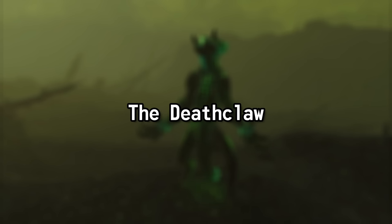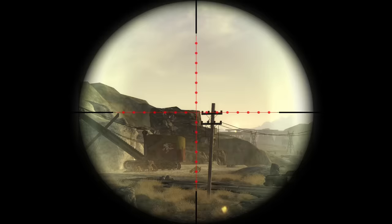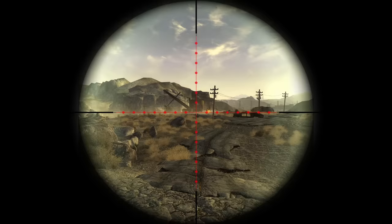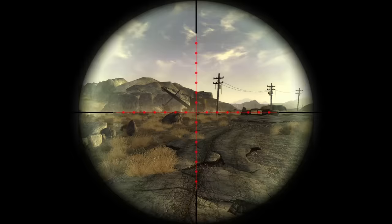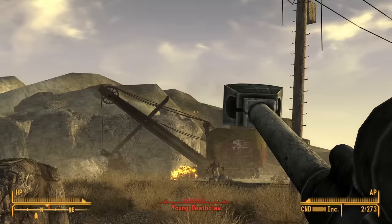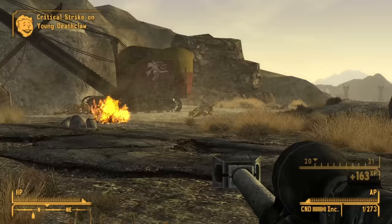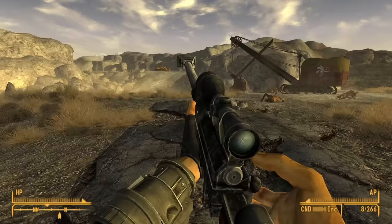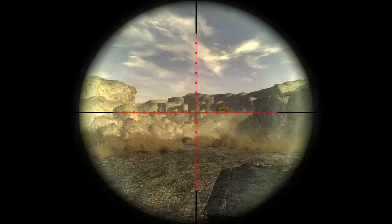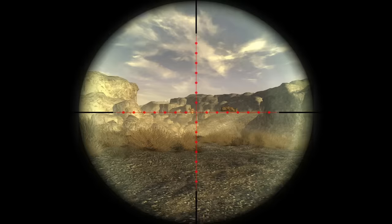Continuing our exploration of creatures which were concocted before the bombs fell, we turn our attention to the apex predator of the wastes — the fearsome Deathclaw. Within the Fallout universe, few creatures instill as much fear and dread as the Deathclaw. These towering reptilian predators, with their razor-sharp claws and aggressive nature, are a prime example of the consequences of unchecked scientific experimentation before the Great War. The origins of the Deathclaws can be traced back to the often secretive and sinister laboratories of the pre-war government's military.